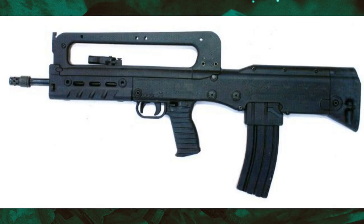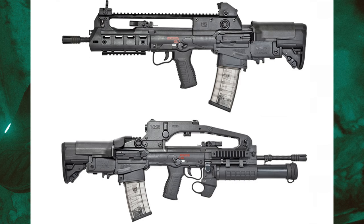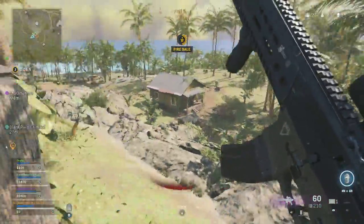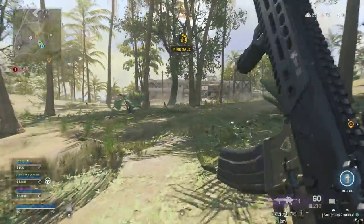Next, the Croatian VHS, firing 5.56x45mm NATO at 860 rounds per minute. The updated VHS-2, introduced in 2013, is a more modernized version and is proving to be a really good bullpup rifle. Both the VHS and VHS-2 are aesthetically pleasing, have high rates of fire, and offer good modularity. You could balance the high rate of fire with recoil and point costs, but these would make great additions to Modern Warfare 2 for more variety.